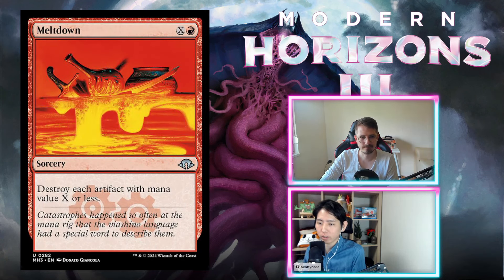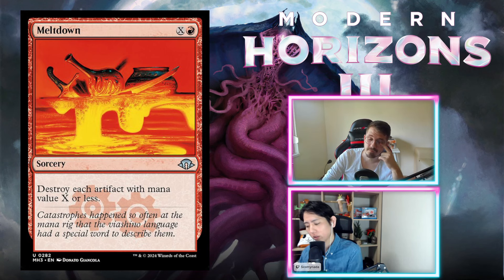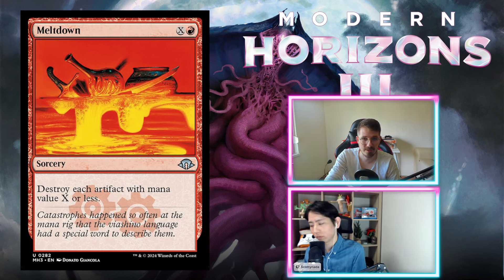Meltdown — X red, sorcery. Destroy each artifact with mana value X or less. I think this is an F with a huge sideboard tick. Double X on a sideboard — amazing sideboard card. But an F in the main because you don't know how good it's going to be, and you're playing red which has artifacts — that's the problem.